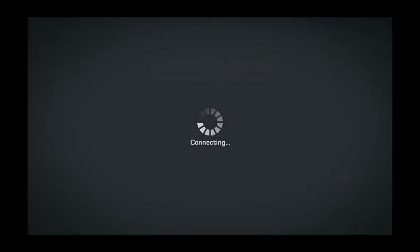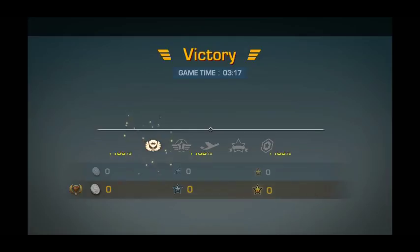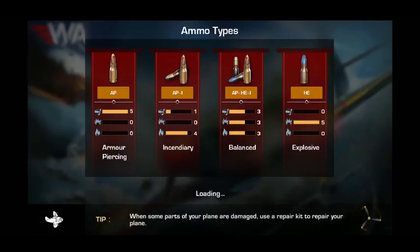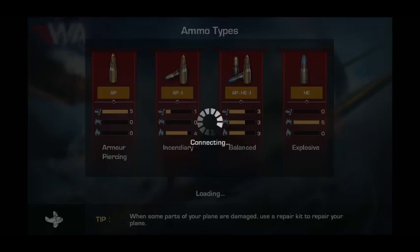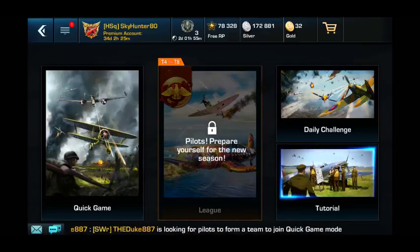So that's basic flying and combat tips. I'll do some gameplay videos and narrate what's going on so you can see how it goes. Of course I didn't get any benefit from that because it was just an explanation of how things work. So now I'm back at the lobby — but that's the battle lobby and basic battle tactics for War Wings. Until next time, be safe, have fun.